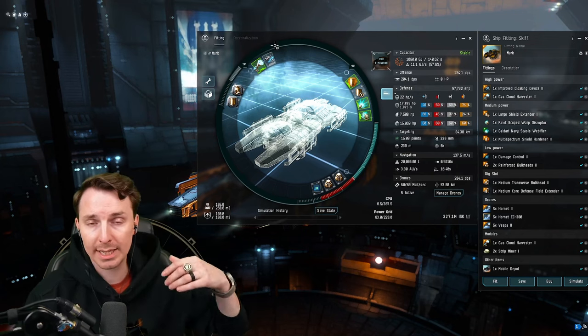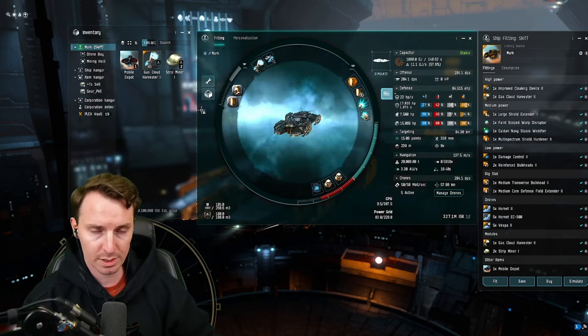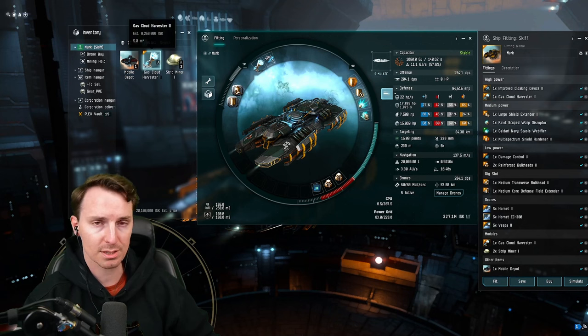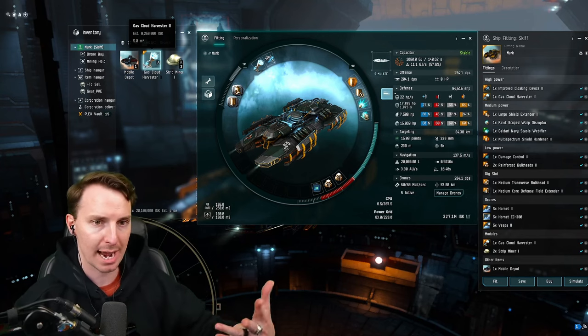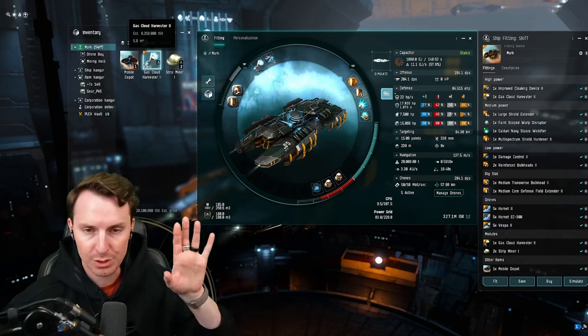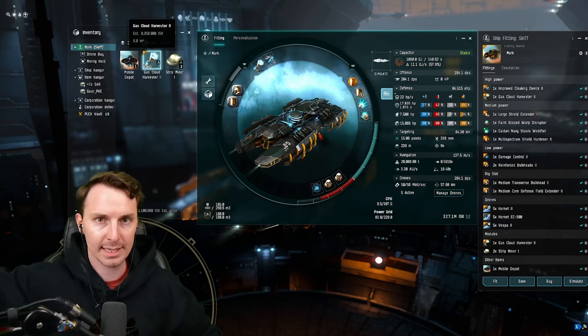Once we've scanned down a gas site, we go into the Skiff's inventory and pull out the mobile depot. We un-cloak the Skiff, drop the mobile depot, and swap out the cloak device with the gas cloud harvester. Now this isn't very fast at huffing gas, but one of the themes of our buddy fits is not the most ISK per hour, but options or fun per hour. While the Proteus is doing combat and hacking sites, our Skiff and Porpoise are being boosted and mining, compressing, and storing gas — making ISK while we're making ISK.